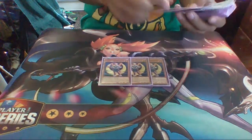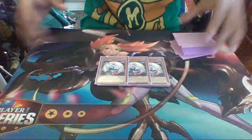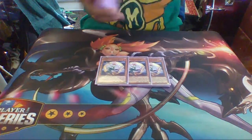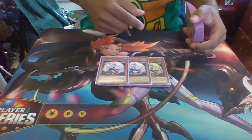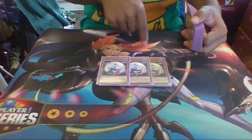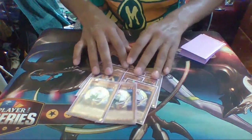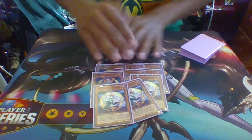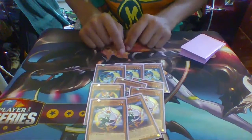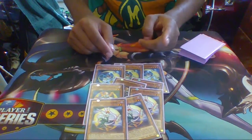Lunalight White Rabbit's effect: when this card is normal summoned, you get to target one Lunalight monster in the graveyard and special summon it to the field. The reason why it's a really good card is because if you have a Lunalight fusion on the field, you can target Blue Cat, special summon it to the field, and its effect will go off and target the fusion and double its attack.